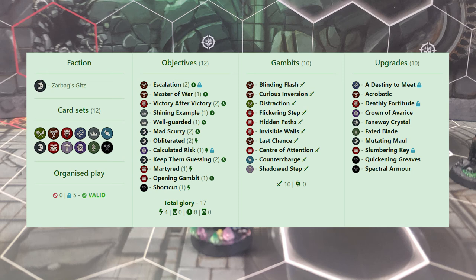For the objectives, we have Escalation and Master of War — just evergreen good cards. Victory After Victory requires you to score three or more objective cards in a round. Shining Example is for your leader being inspired — it's very easy for your leader to be inspired all three rounds. Well Guarded you score in an end phase if your leader is adjacent to two or more friendly fighters, which between your tendency to cluster and the Scurry reaction is very easy to score. For faction-specific objectives, Mad Scurry gets you two glory if at least five surviving fighters have made a move action in the preceding action phase — between Scurry and Drizgit, very reliable. Obliterated is a very amusing one: you get two glory if Snerk is inspired and takes an enemy fighter out of action. If you spin somebody to death, it's an extra two bonus glory, and if you focus on him correctly and give him movement agency, it's very reliable to score in every game.